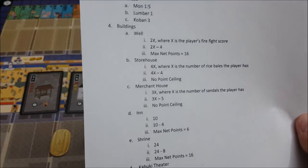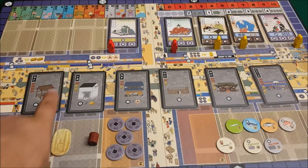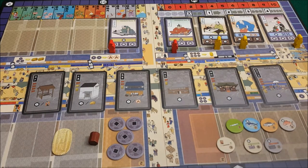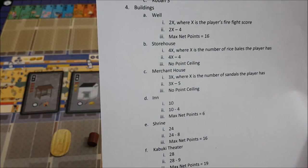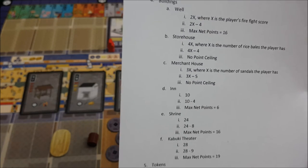Now let's look at the storehouse. The storehouse will pay out 4x where x is the number of rice bales you have at the end of the game. The real net points are going to be 4x minus 4 because it costs you a koban and a wood, which adds up to four points. The good thing is there's no point ceiling because you could have infinite rice bales in theory. Just make sure you'll need a minimum of one rice bale to break even, and you'll need five or six rice bales to really make it work for you.